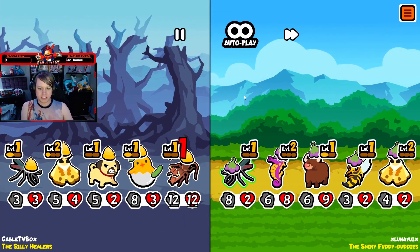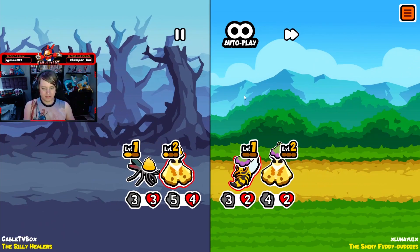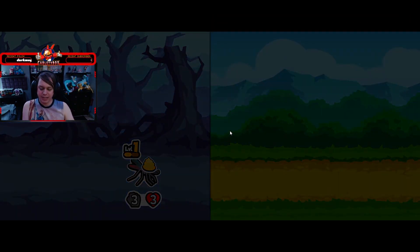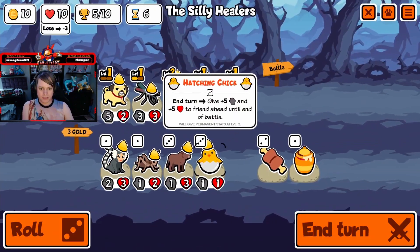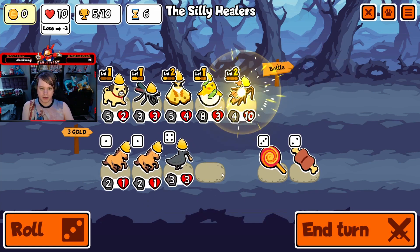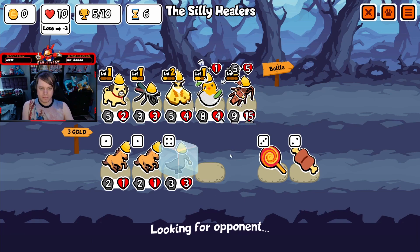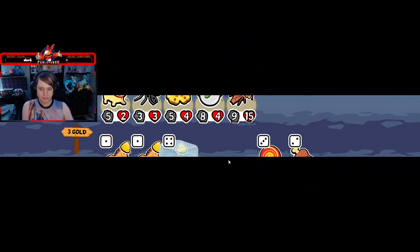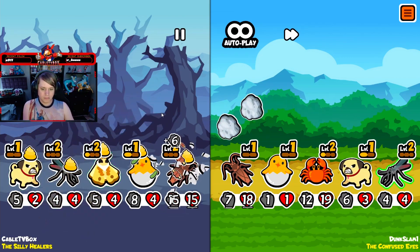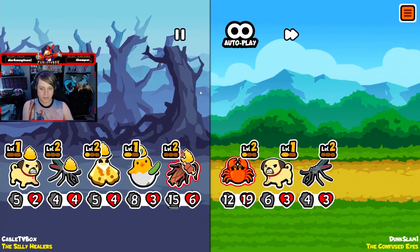The dog doesn't need to level up that guy. That's what you get for trying to rearrange my team. The pug needs to be sitting somewhere else, not with him. Oh yay, more cockroaches — that's what I wanted, more or less.